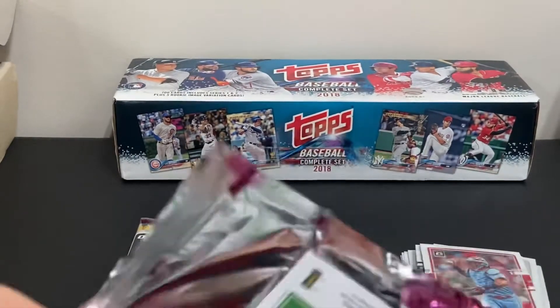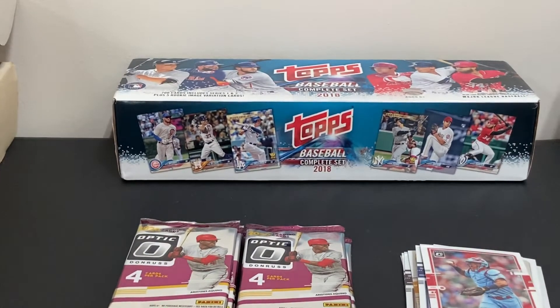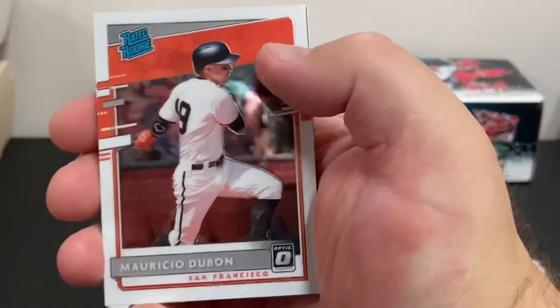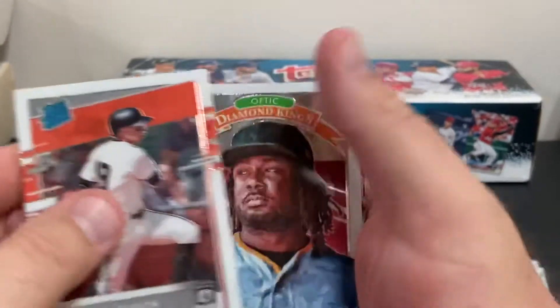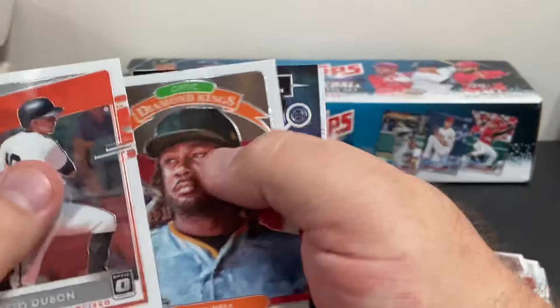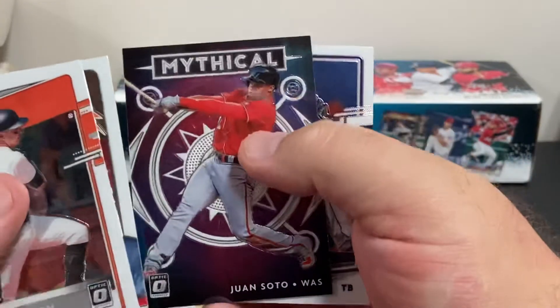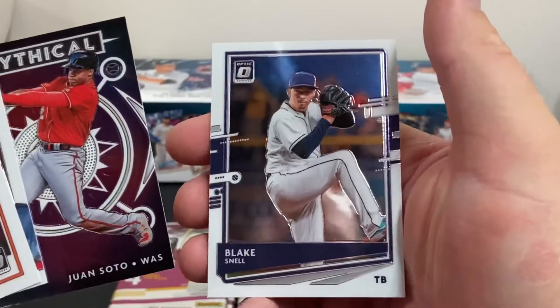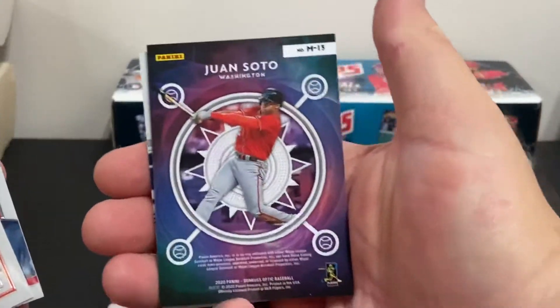It wouldn't hurt to have a Luis Robert — I haven't pulled one in the Optic. His cards are more and more becoming almost like a short print. Mauricio Dubon, Josh Bell, there's a Juan Soto Mythical — very nice pull, I like that — and Blake Snell. Here's a look at the Juan Soto card.